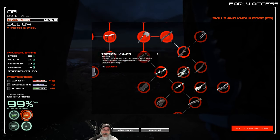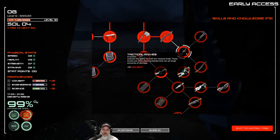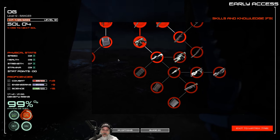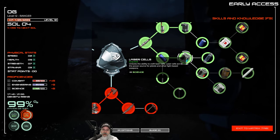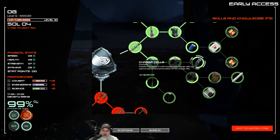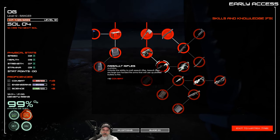It's funny that the tactical knife is further down the tree than the machete because the machete is way better, though I haven't tried the knife in third person. We've already learned the pistol and we want to get into rifles too. There's a charge cell that unlocks crafting charge cells for the charge rifle. There's an assault rifle and a charge rifle — one looks like projectile, the other more like laser beams.